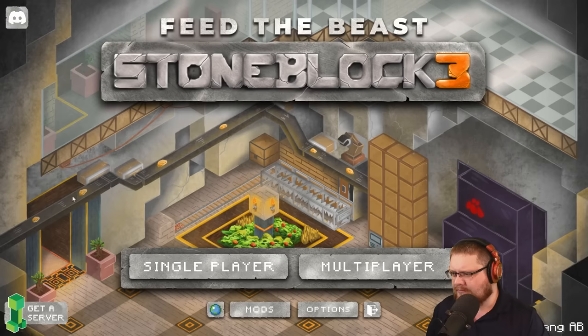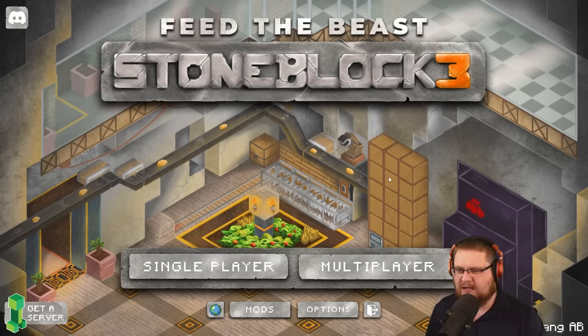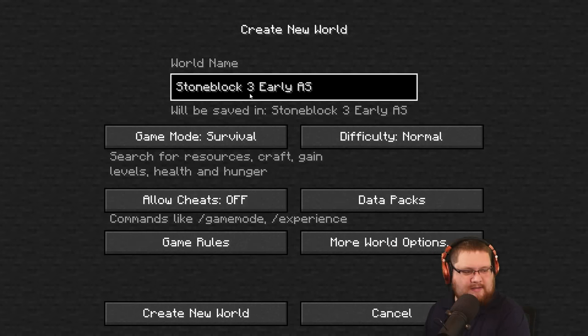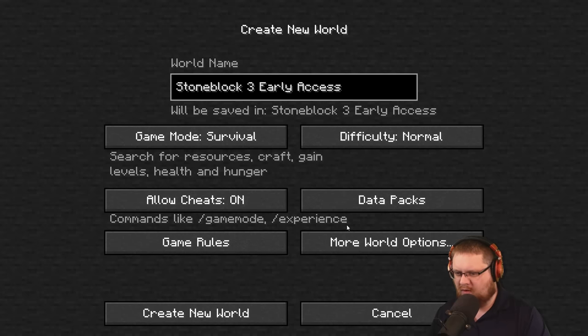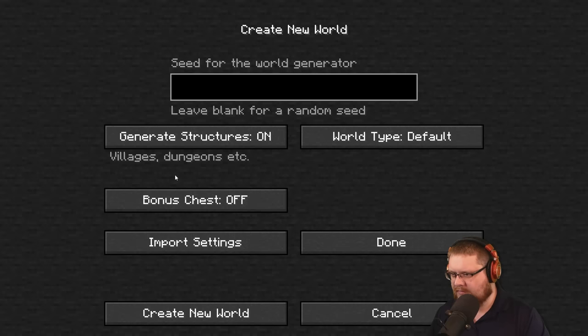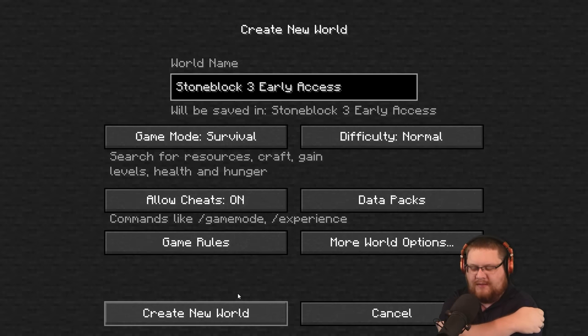It had to have been a screenshot that somebody took and then artified it, to say the least. If you read the comment there, it's early access, no ETA, currently not downloadable. Anyways, the best thing to do is to get into it - Stone Block 3 early access. So we have an early access world, make sure this is turned on. Normal, everything else fine. World options - just probably leave them default. I wonder how the world gen is because in Stone Block 2 it was stacked world gen, I wonder if it's still stacked.